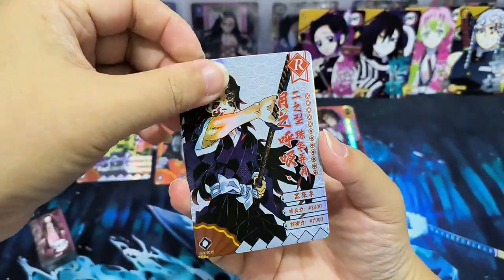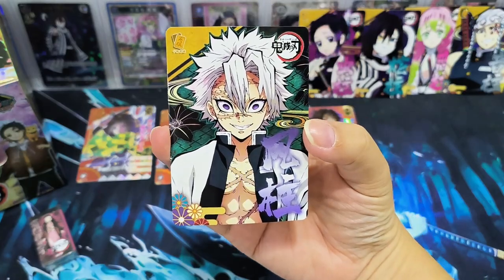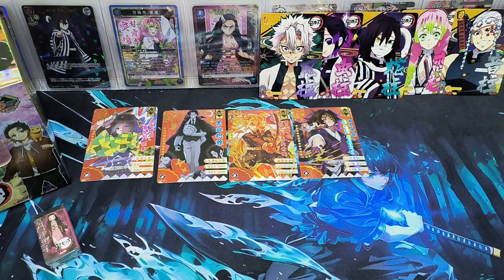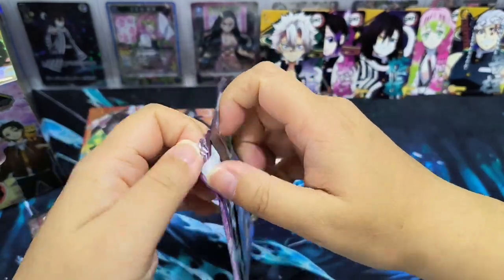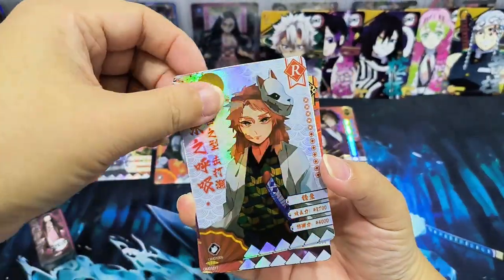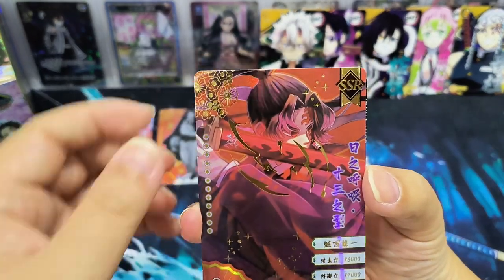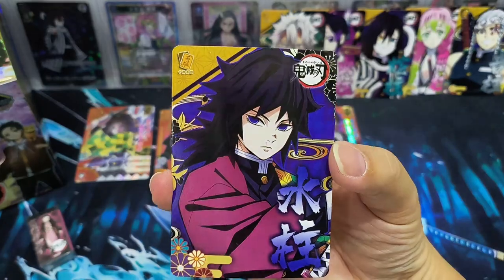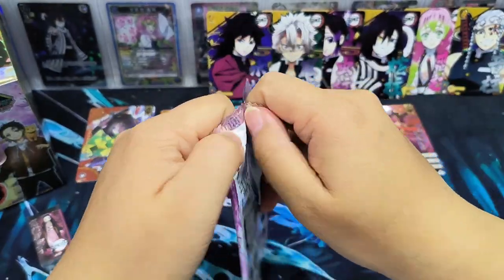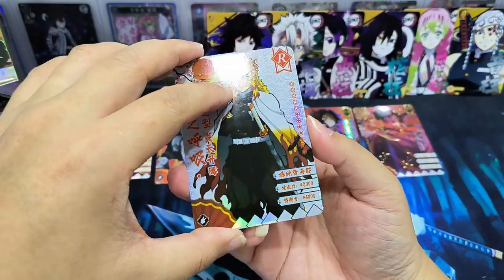Let's see what other rarities we can get from this box. An SR card. And another green Hashira — so we already have 5 different Hashiras. Are we able to collect the other 4? The first 3 are all R cards, then followed by either SR or SSR. This SR card is nice. Every pack we have at least a nice card. Another Hashira — from here we've already opened 7 packs.